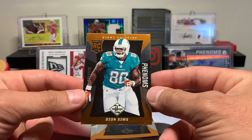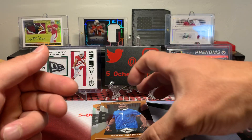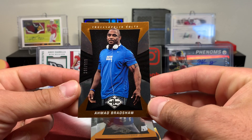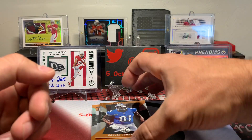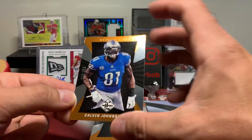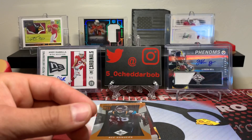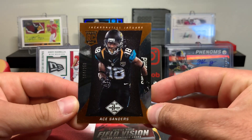Alright, so here's your base card. This is your base rookie — 299 — Deon Simms. Great looking cards, I love all these base cards. Look, my Bradshaw 399. Let's see what we got here — Kelvin Johnson 399.